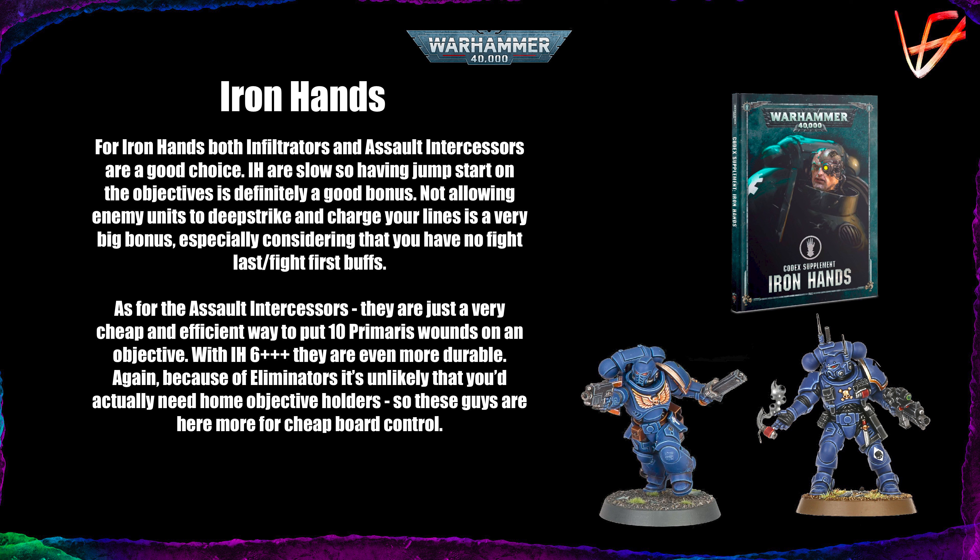As for Assault Intercessors, they're just a very cheap and efficient way to put 10 Primaris wounds on an objective. And with the 6+ save reduction from Iron Hands, they're even more durable. Because of Eliminators, it's unlikely you'd actually need home objective holders — Eliminators are just awesome with Iron Hands, rerolling ones to hit and ignoring the penalty for moving and shooting with heavy weapons. So these guys are there for cheap board control and nothing else, and you probably don't want more than one or two squads.